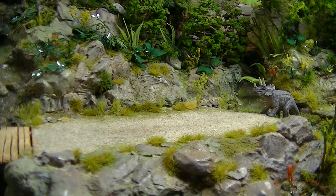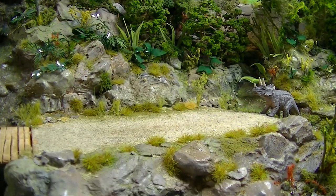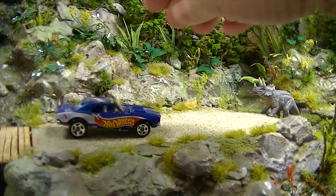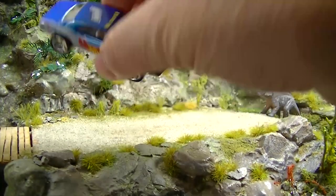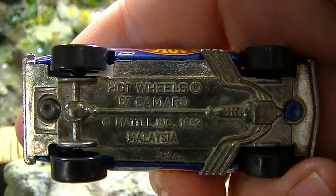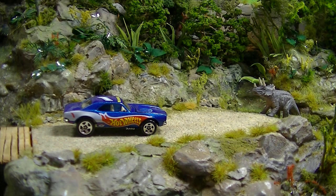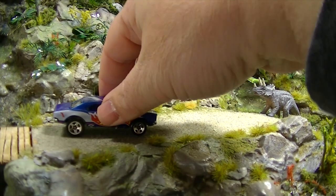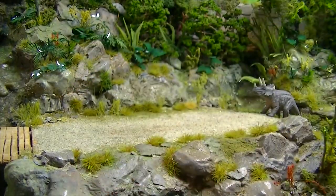Next up we've got the '67 Camaro with opening hood — one of the more popular castings. Interesting thing: this comes in a variation that has no country listed on it. Let's flip it upside down — there's the Malaysia casting says 'Malaysia' down there. A casting with no country listed is worth a little bit more. This one's from 1998, the Race Team series sub-series — so that one's about 20 years old and in pretty good shape, hasn't been down a lot of tracks.